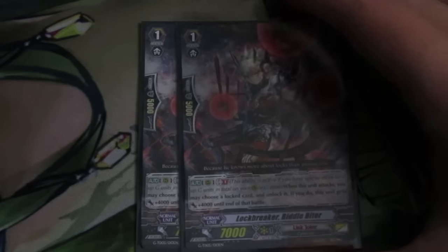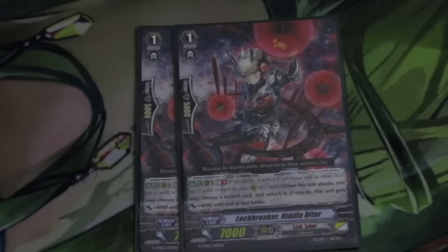On to grade 1s, we have 2 Riddlebiter. 2 is just a solid number we found. Not having 3 or 4 makes the deck a little weaker since the other grade 1s are more important. Riddlebiter adds so much pressure, and you have to value the card a lot more. Since you're playing Link Joker, you're already locking down your opponent to like 1 attack a turn, so it's not like you have to guard with him or anything like that.